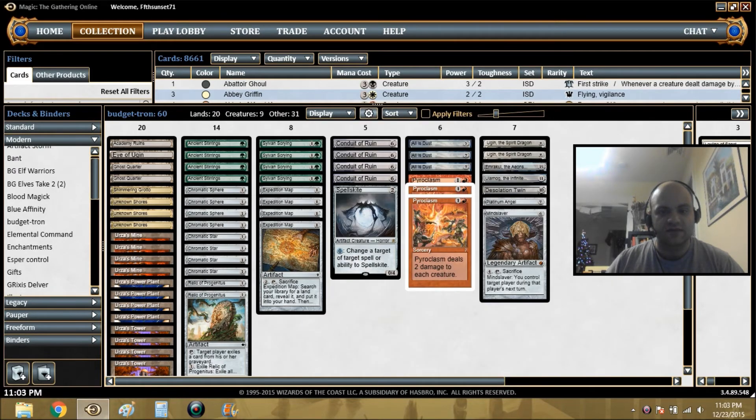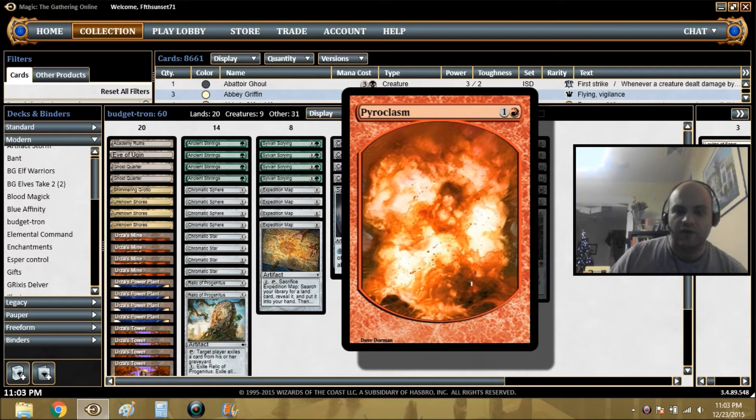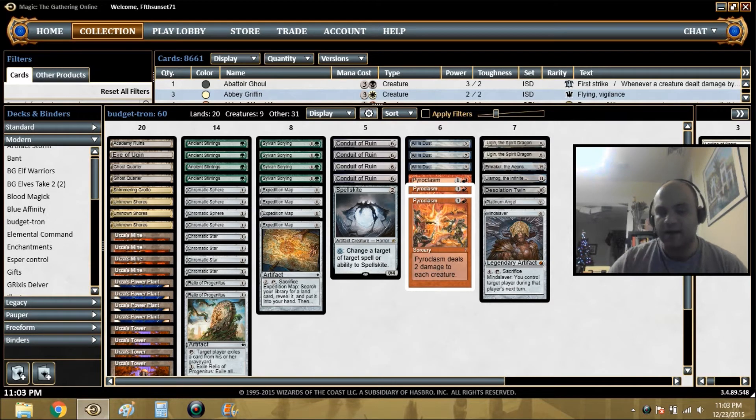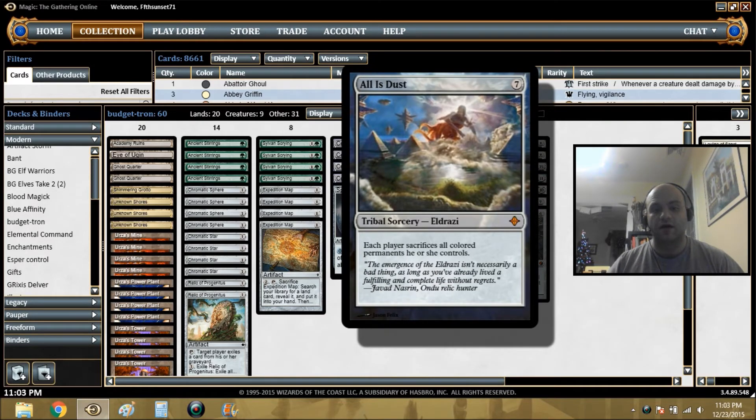We've got three Pyroclasms, which is a way to keep early threats off the board — destroy tokens, punish people for going wide, kill elves, kill mana dorks, slow your opponent down. This is a wrath that's a tempo play for cheap mana cost, easily fixed as we described, and it helps us live to the late game. All is Dust is our stand-in for Oblivion Stone.